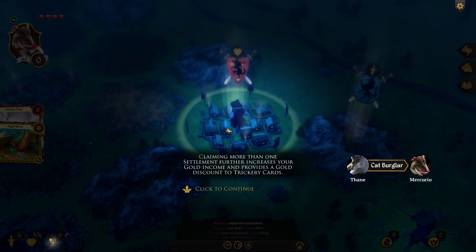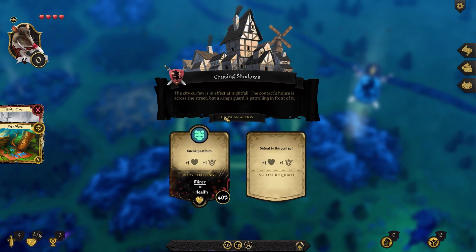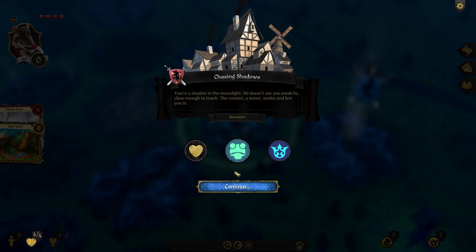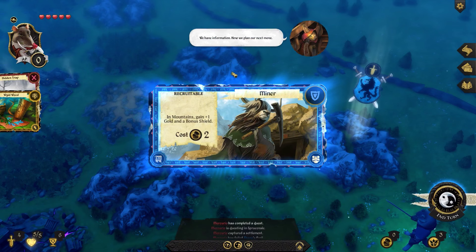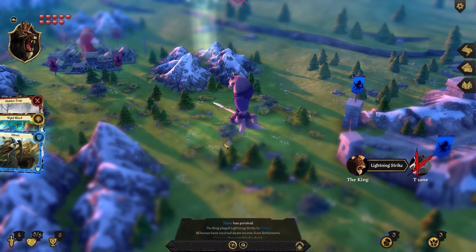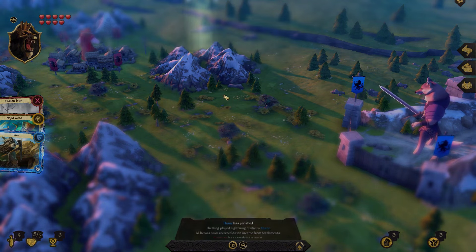Claiming more than one settlement increases your gold income and provides a gold discount to trickery cards. We take a 40% chance on the next quest, sneaking past the King's Guard at night. We succeed — the miner contact smiles and lets us in. In mountains, gain plus one gold and a bonus shield. That ends the second tutorial.